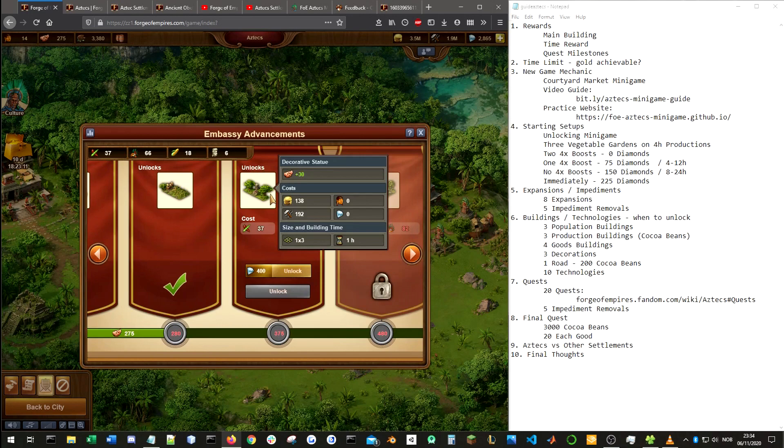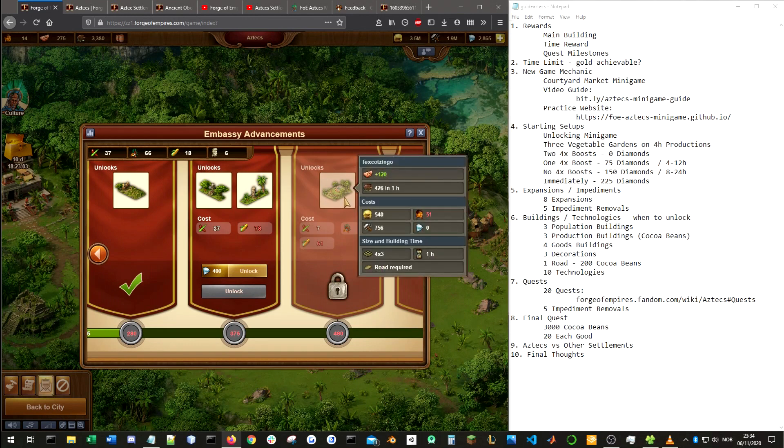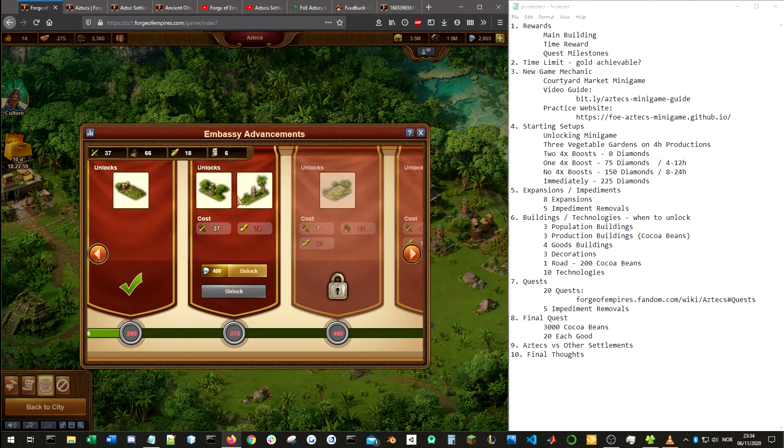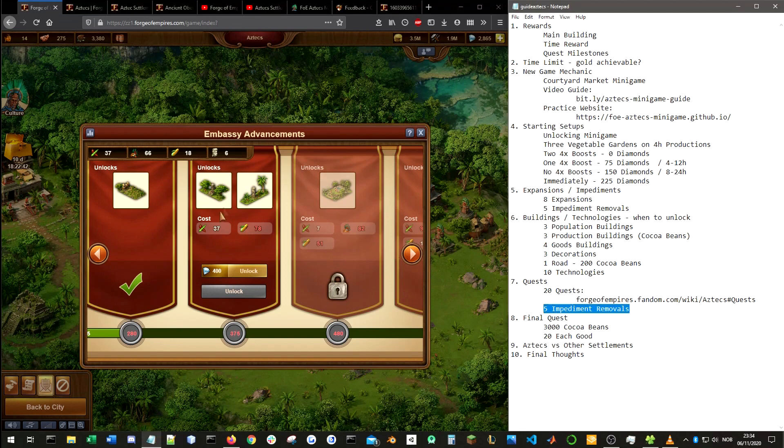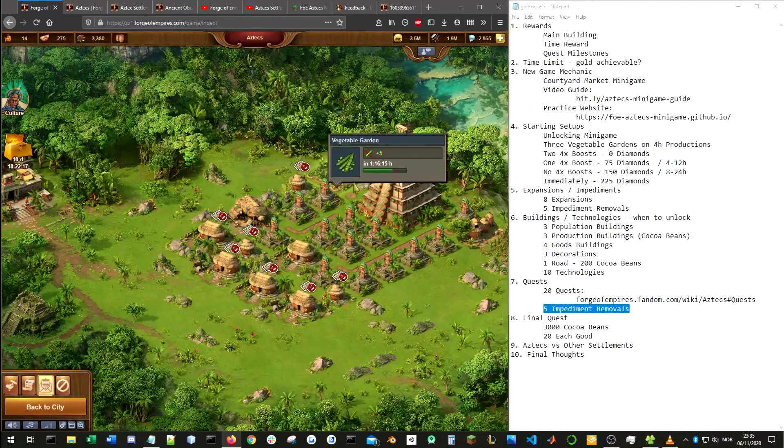The next one is the first place where you could skip and save up for both this and the Tezcatzingo together. I usually skip the intermediate technology and go for both of those at the same time. There is one point though — the quest where you build these two actually gives one of the impediment removals, so you might want to get it anyway. The Tezcatzingo is the tier 2 production building. You should definitely get this as soon as possible. It has a decent boost from the shrines and it's very easy to use, and at 4×3 it fits very nicely into those awkward expansion situations.